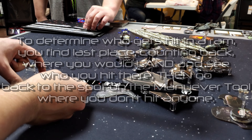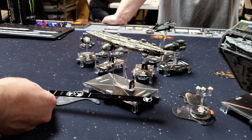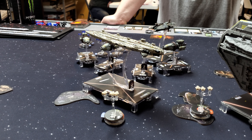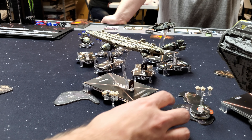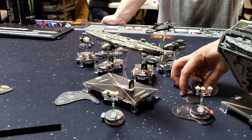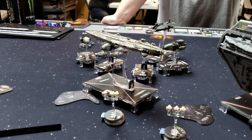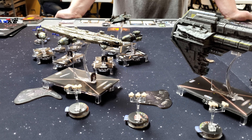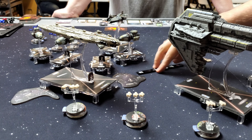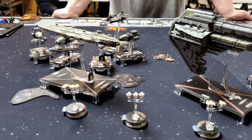Squadron phase: Shara gets attacked by an Exogorth. There is an accuracy stopping her scatter, so she braces down to one damage. Shara slides back toward the fleet, staging with the A-Wings. I move the obstacle that the Exogorth vacated: one slides up and another slides over. That's it for round two.